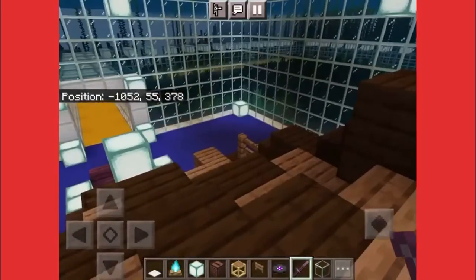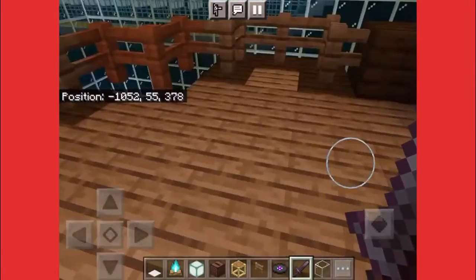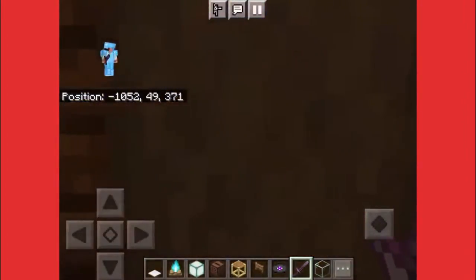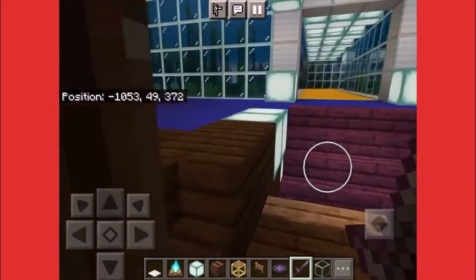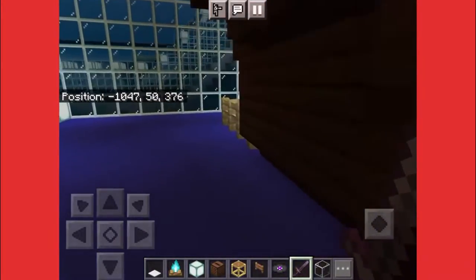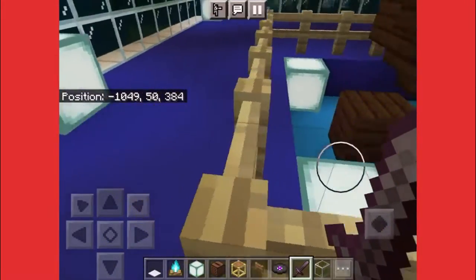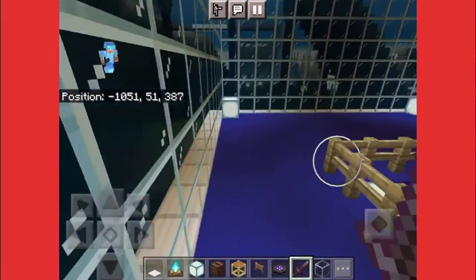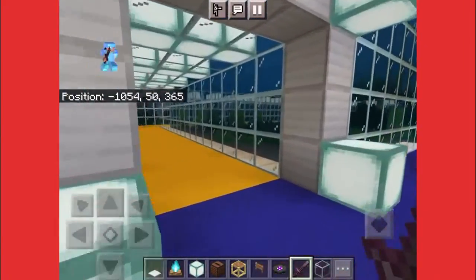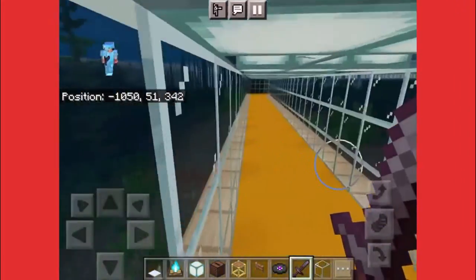Look at this — this looks awesome guys! The whole ship is looking awesome. You can go all the way around it, and there's some treasure inside. I'm not going to go through the treasure chest, but there's a lot of stuff here. You can see the back of the ship — this is all great, it looks so fascinating. The only way out is the way you came from, because I built this whole place.